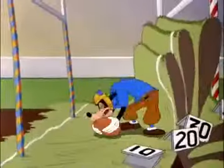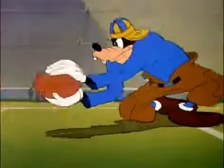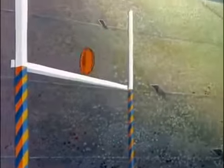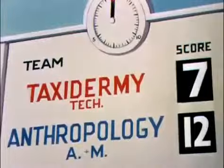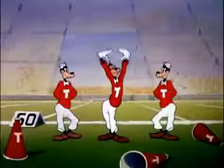Here's the 40-yard marker, the 30, the 20, the 10 — and he's over for a touchdown. There's the try for the extra point. It's good — or is it? Yes, no, yes, no, yes, no — and there's the gun ending the half. The officials put their heads together, reach their decision, and the score at the end of the half: Taxidermy 7, Anthropology 12 and a half.